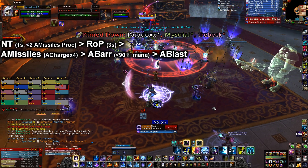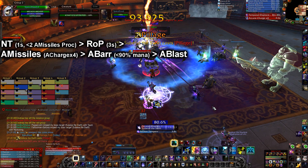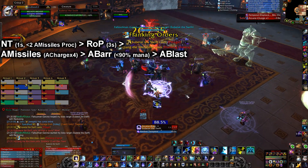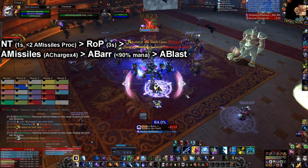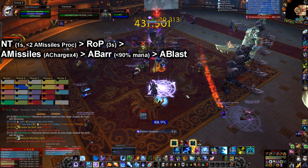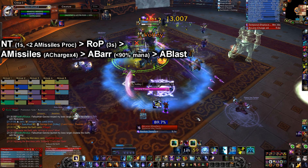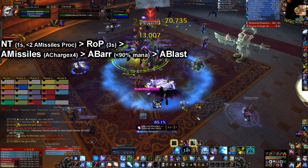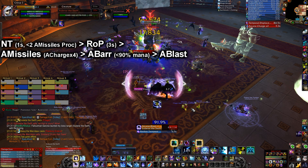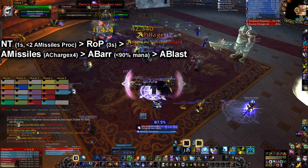Your next highest priority spell would be Arcane Barrage. However, to maximize your DPS, you want to spend as much time as possible under four stacks of Arcane Charge while doing DPS. So before you use this, make sure there's greater than one second left on your bomb's duration on any targets around you that it can be applied upon, and make sure you used every Arcane Missile proc you gained before you use this spell. Now if none of those options exist and you have four stacks of Arcane Charge and you're below 90% mana, use Arcane Barrage. If your mana percent is above 90%, cast Arcane Blast, and then Arcane Barrage. Your lowest priority spell is to cast Arcane Blast.